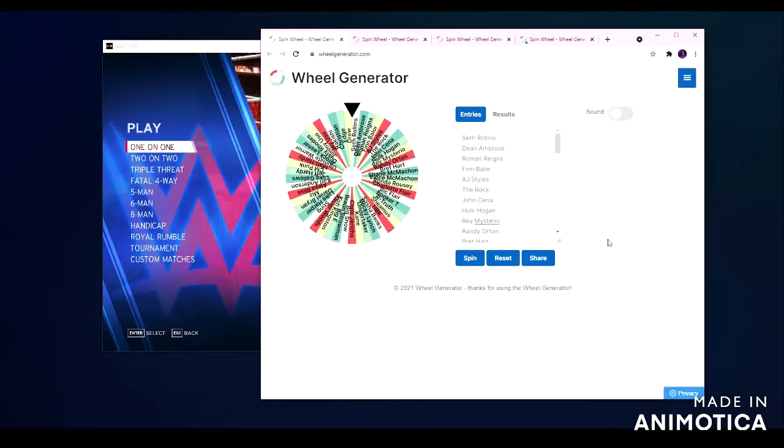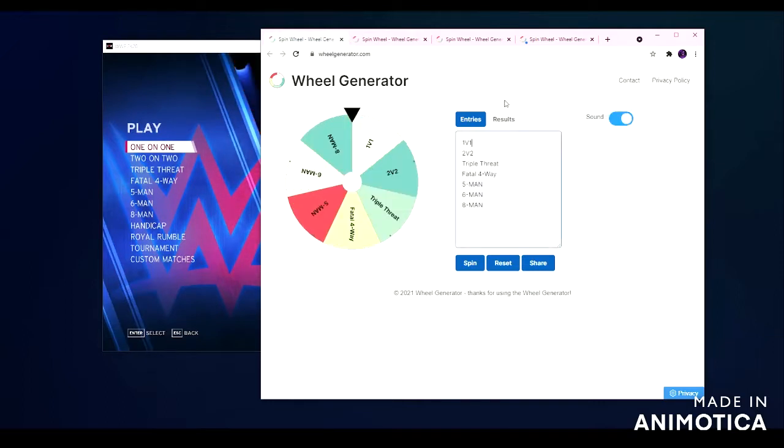When it lands on a match category, like for example if it lands on 1v1, we've got to figure out what type of match. So we're going to spin the other wheel to figure out what type of match. It could be an eight man, six man, five man, fatal four-way, triple threat, two on two, or one on one. It'd be best to spin the match wheel first, so we know how many wrestlers to spin for.